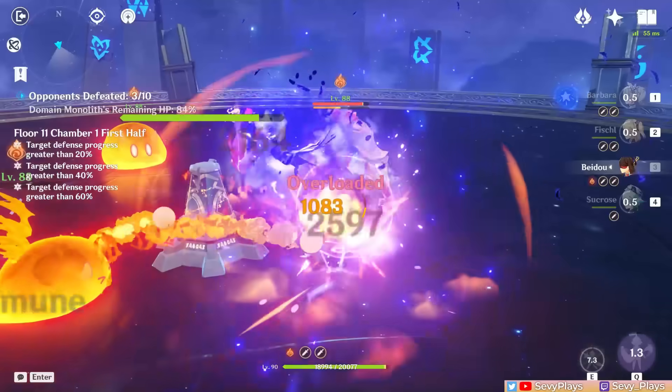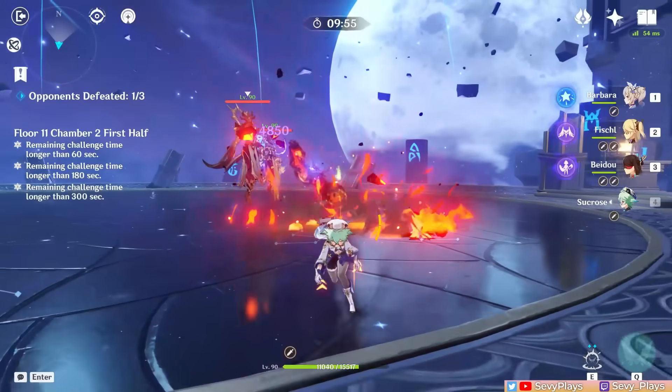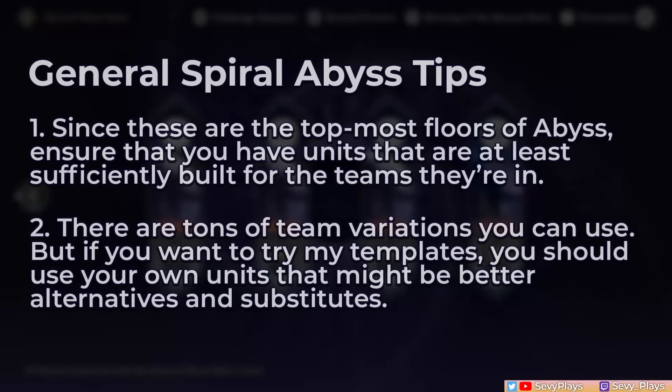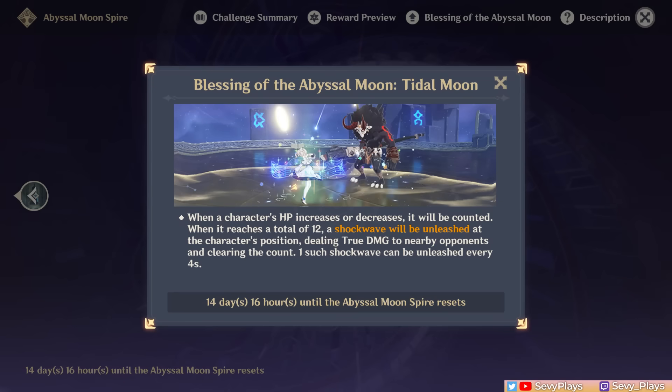If you're a long-time player and Abyss clearer, then these chambers might be fairly easy to you. But for others who are still in the growing process, hopefully my guide will make your attempts easier and smoother. Let me flash some very general reminders before you tackle Spiral Abyss, which you can pause to take a quick read. This Abyss blessing is based on HP changing mechanics, which lets you deal a shockwave blast at intervals if your HP changes enough times — very Fontaine and Farina themed as expected.